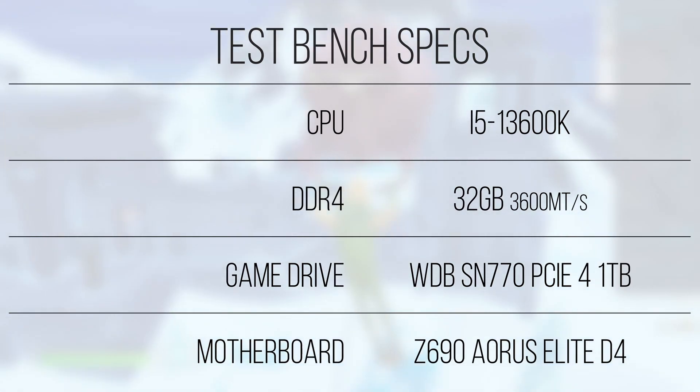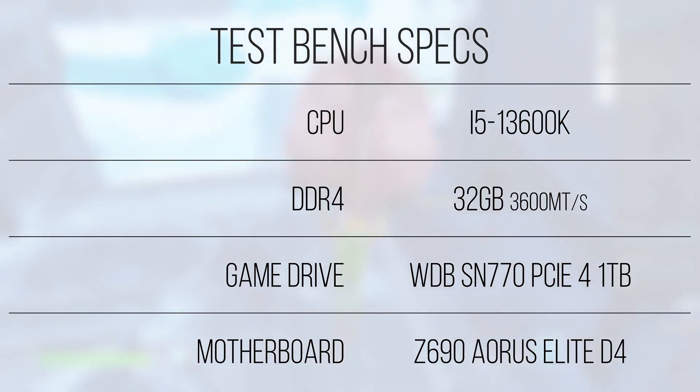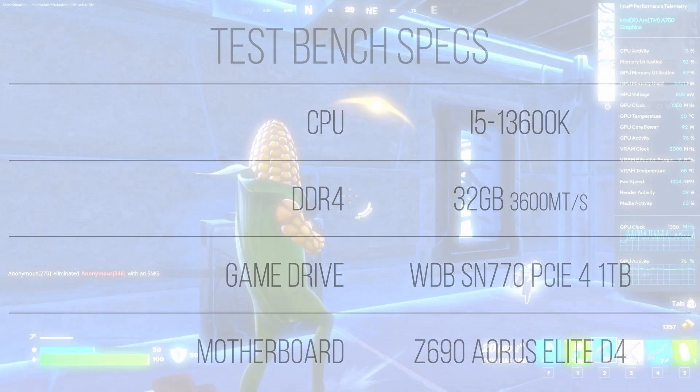To ensure we don't run into streaming stutters, all games will be run off a Western Digital Black SN770 PCIe 4 1TB. The sequential 5GB per second reads and just under that for writes will help ensure the CPU has access to a high-bandwidth bus to secondary storage, helping loading times primarily but also improving in-game fluidity and LOD pop-in. With the specs of our test system out of the way, let's dive into the A750 and see how the card performs now in April 2023.